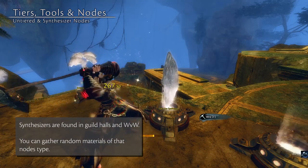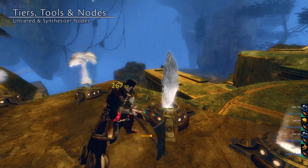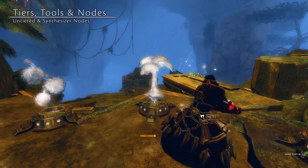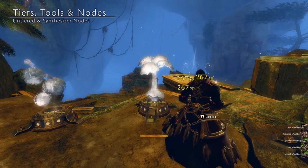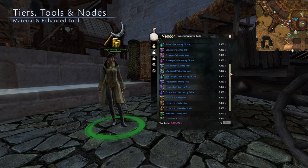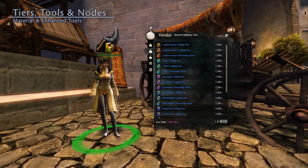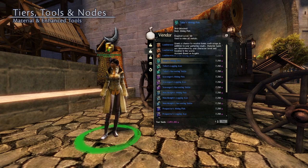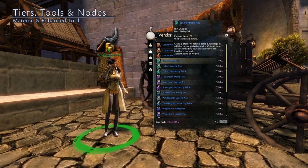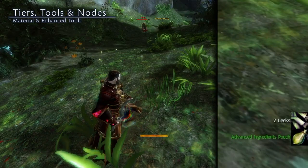The items you get from synthesizers will be at a tier equal to or lower than the tier of the gathering tool used to pull the materials out. Basic tier 4 tools will not yield tier 5 and tier 6 materials on these nodes. The major cities of Tyria also have gathering merchants who sell, for a bit of karma, special tier 6 crafting tools that do more than just gather. The material gathering tools will increase your chances of gathering additional materials per strike, and the additional materials are based on the prefix of the tool — the leatherworker's tool may give leather, tailors may give cloth, and so on.